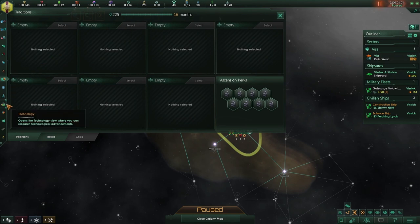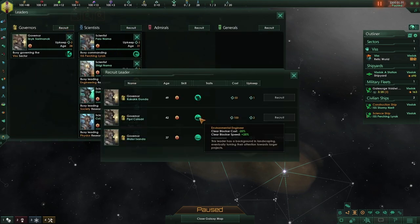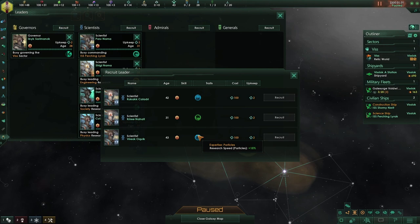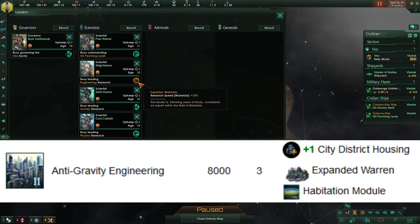We'll save Technology for now and go over that last, as it is the most complex thing here. For our Leaders, for the Governor, we found an Environmental Engineer and an Intellectual Governor — very nice. If we can, we'd pick up both, but for now we'll pick up the Environmental Engineer. For our Scientists, we found a Particles Leader, which is pretty good, and a Material Scientist, which will be nice to help us find Holographic Castes. But right now we actually want to find an Industry Scientist that will help us get Anti-Grav Engineering, which we need to restore our eco-humanopolis.